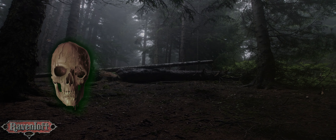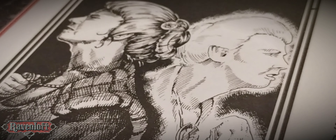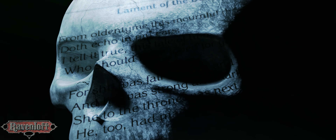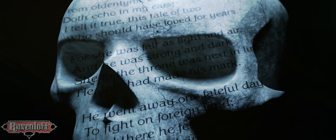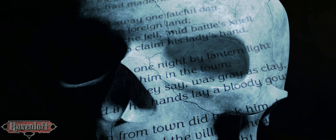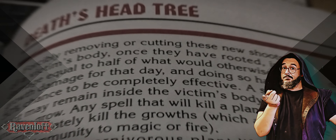A mature Death's Head Tree bears a strange and terrible fruit: a waxy-looking, slack-jawed, decapitated head. These heads can be from any different type of humanoid, and more often than not, several different types will hang from one tree. Unlike normal fruit, when they ripen, they detach from their perch and float aloft in the air on a gaseous cloud they excrete from their rotting orifices.